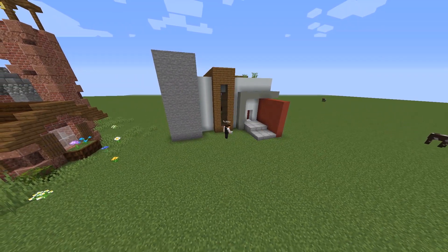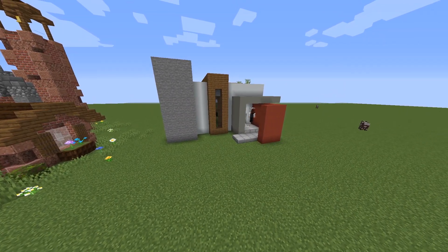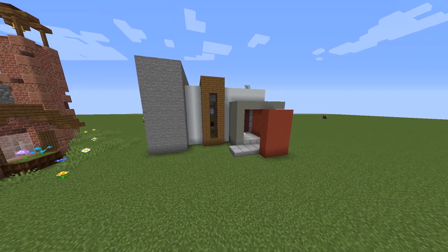I wanted to make a little bit of a walkway to the front door. I thought it looked a bit too clean and thus I extended the grey and red wall to create a more encased path. I also made the front door out of glass to just break up the large amount of white wall.